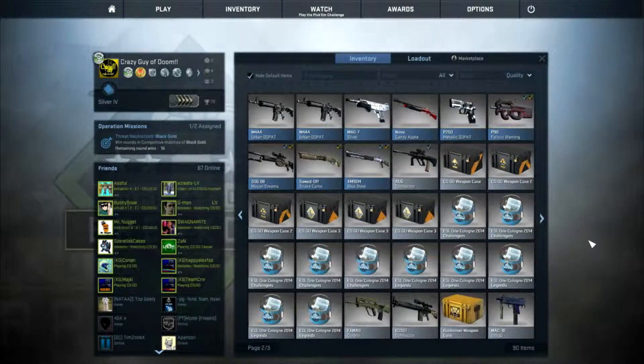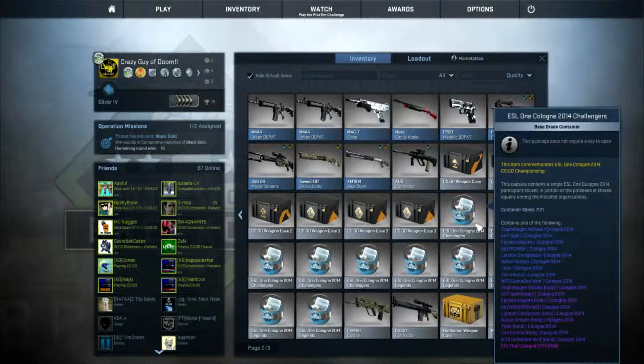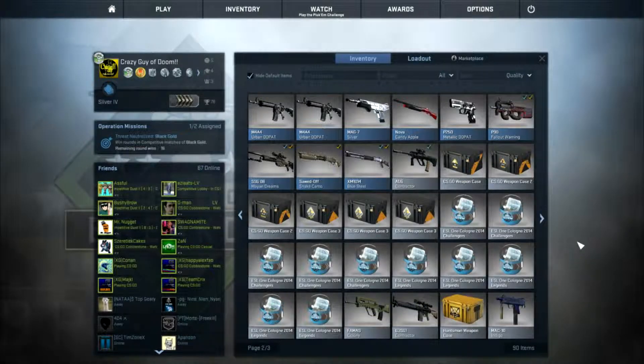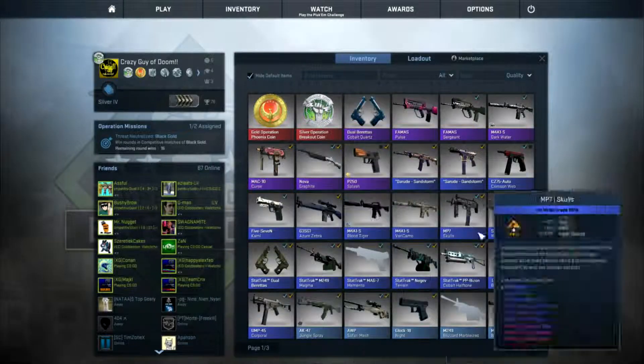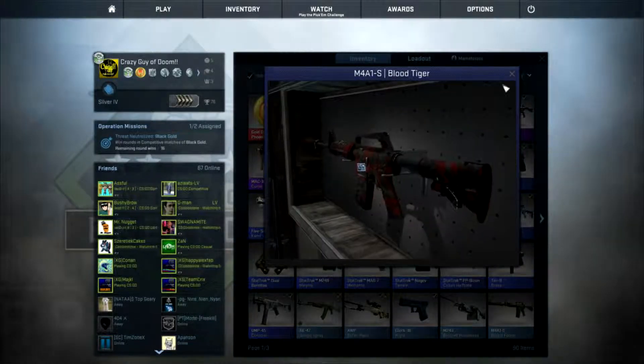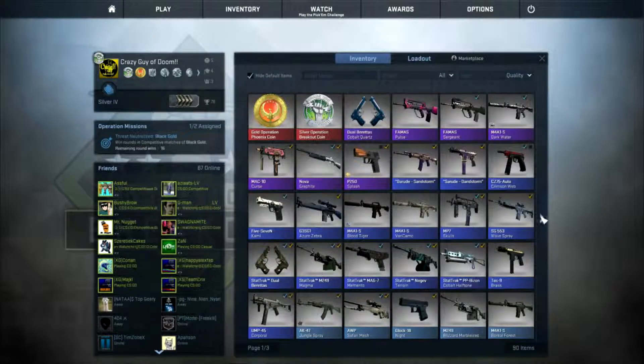Last time when we did the Catalyst one — I don't know how to pronounce that, but hopefully that's right — I only bought a Legends one because with the money I had left, I put it on my Blood Tiger because I got the Team LDLC thing here. As you can see, Team LDLC on my Blood Tiger.